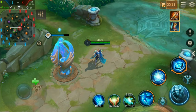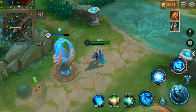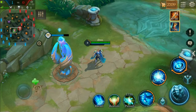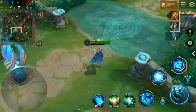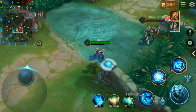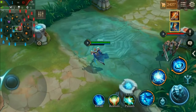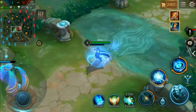Strength number one: extreme burst damage. He is up there with the most bursty mages in the entire game. The only mage he probably loses to is Natalia, but Natalia has hard-to-hit abilities and is very immobile. The abilities that do so much damage are the Dimensional Cube, which scales at a massive 185% of his AP, and his Dimensional Walk, which is an enhanced auto attack — meaning you can build both Loki's Curse and Apocalypse for insane damage from as far as 900 units away.